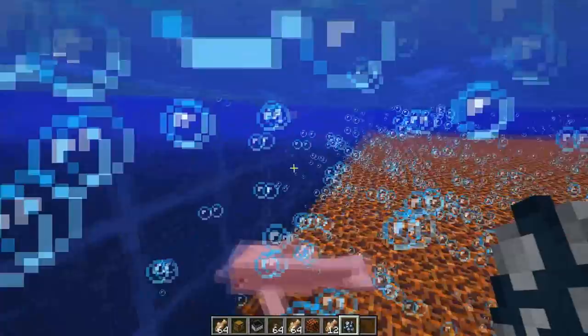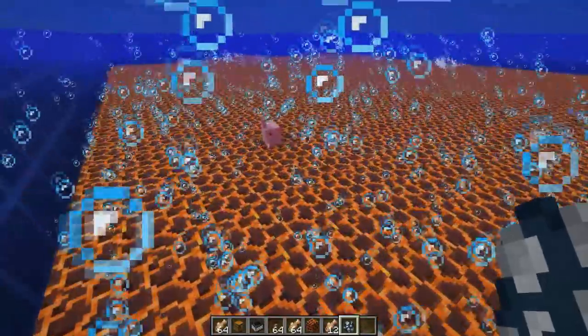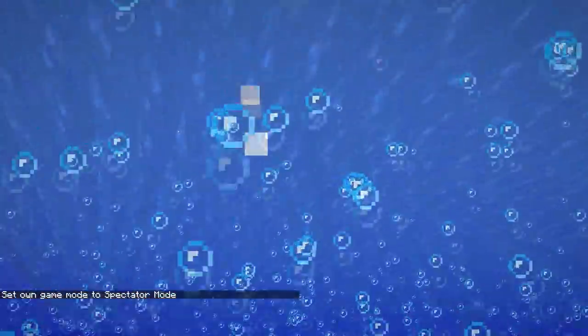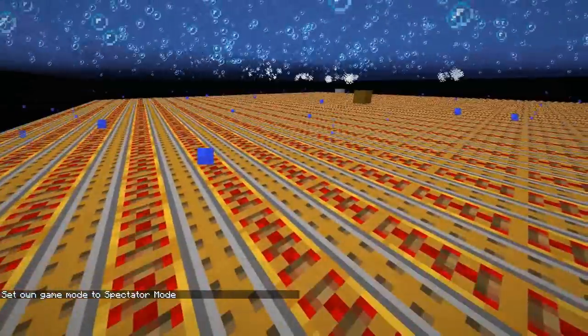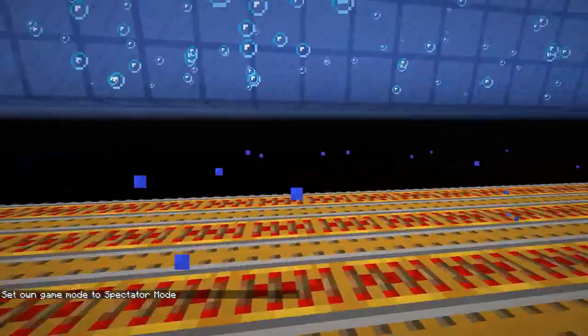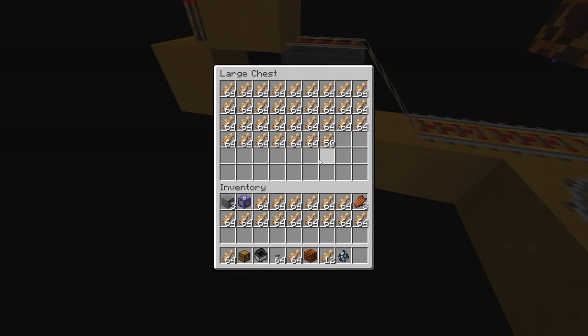They'll spawn up here, and then what they'll do is get pulled down by the currents and take damage from the magma blocks. Once they have died, their items will be held down by the bubble columns and won't be able to float. Then a line of hopper minecarts will come along and pick up all the loot, take it over to the loading station, which will put all the cod into this chest.